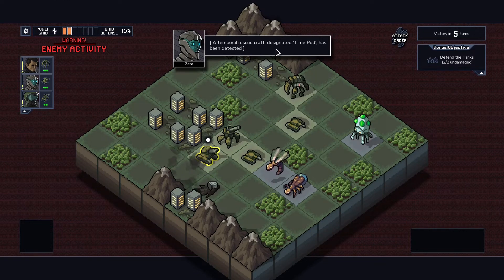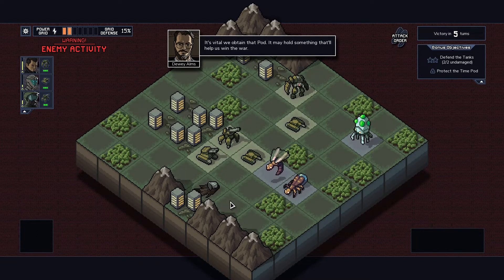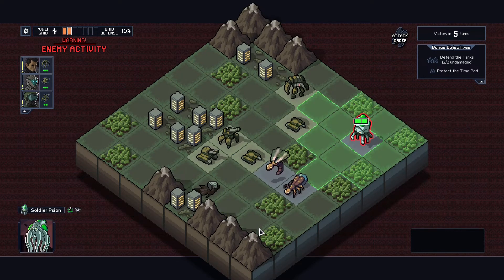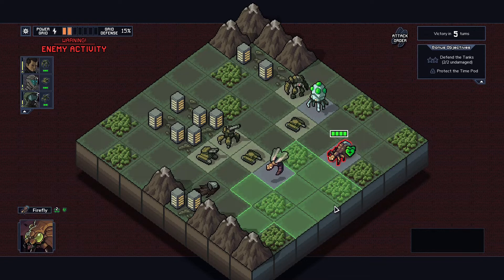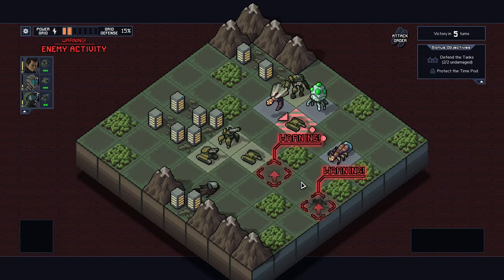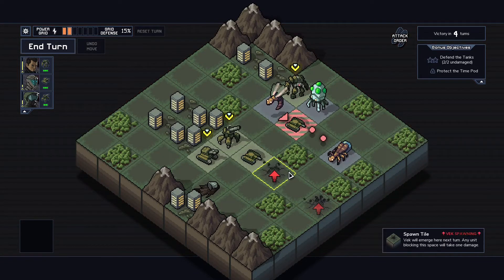Temporal rescue craft, designated time pod - it's vital that we obtain the pod. So we have to get this objective. Collect it with your mech, or just defend it - you don't even have to pick it up. Alright, let's do this. Let's play a little mech chess.